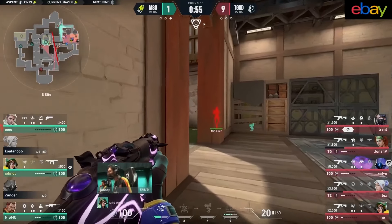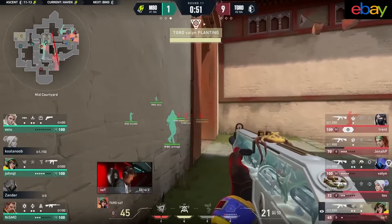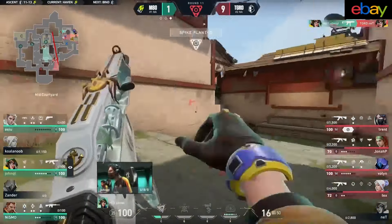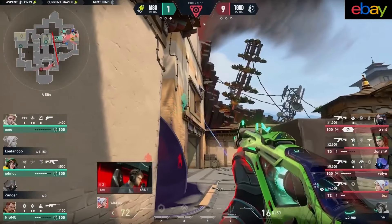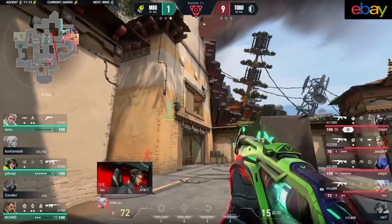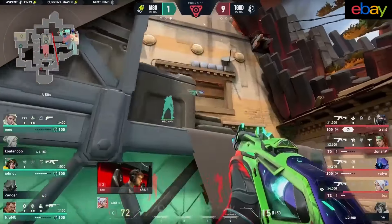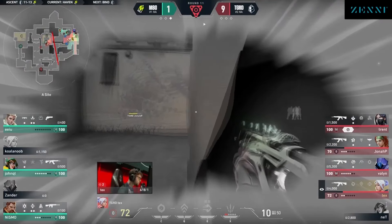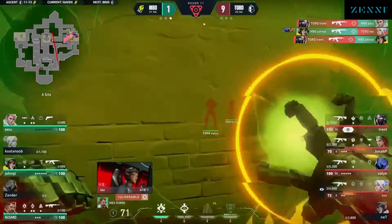EU gets another, leaving an opportunity for M80 to start playing a little bit further forward and try to break down this post plant at long — very difficult to do. EU gets another, and now just down to Valon. Getting the Hunter's Fury out early, but it will not land onto much. Contact over towards A goes the way of Tex, who gets two. Xander up high couldn't quite find his shot, and the guard worked their way on for their plant.